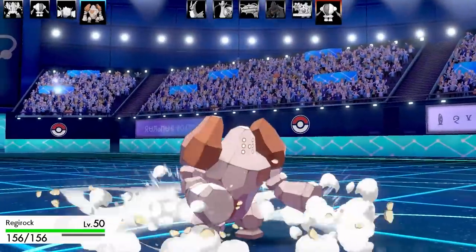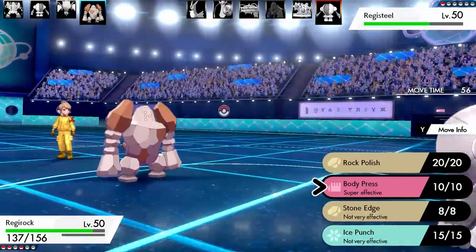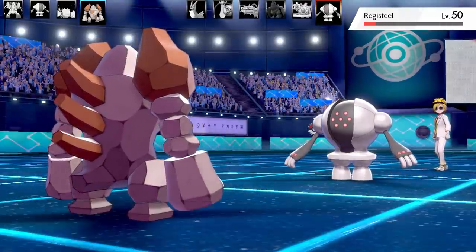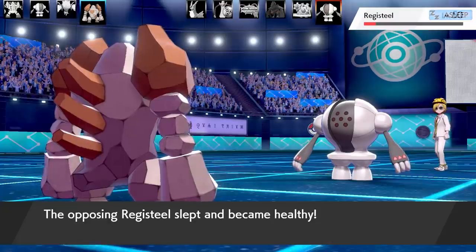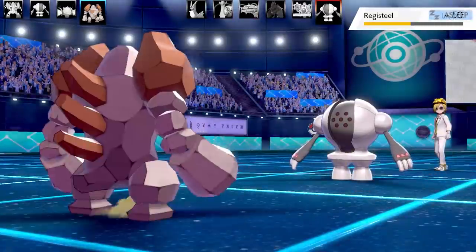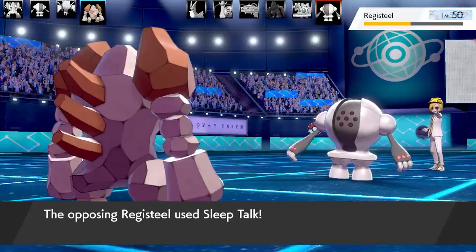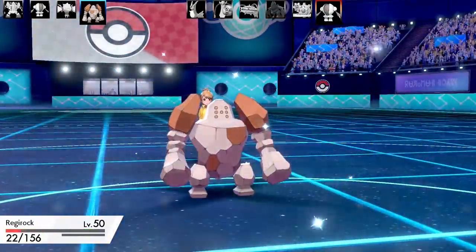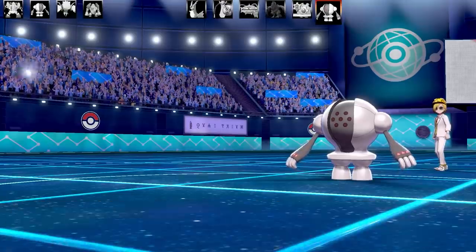Going into Regirock — this is a Weakness Policy Rock Polish set with Sturdy as its ability, but unfortunately Sturdy is now gone. Moves are Rock Polish, Body Press, Stone Edge, and Ice Punch. Body Press for super effective damage is a great move on Regirock because it's got so much defense. Their Registeel goes for Rest. I knew it would have Rest — I wasn't sure if it had Curse. I've done a Registeel sweep before with Curse, Rest, and Sleep Talk — it gets super technical. Going for Body Press: it's a clear two-hit KO, so the next Body Press will take out Registeel. But Registeel uses Sleep Talk and it selects Flash Cannon — that's super effective and Regirock doesn't have the greatest special defense.